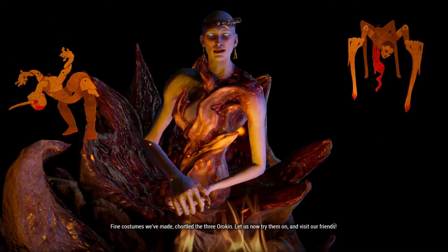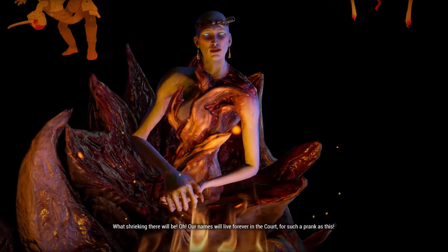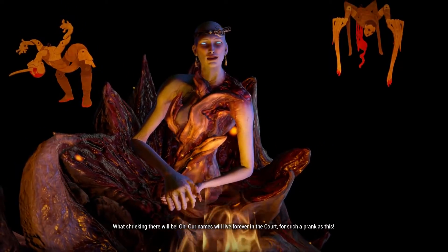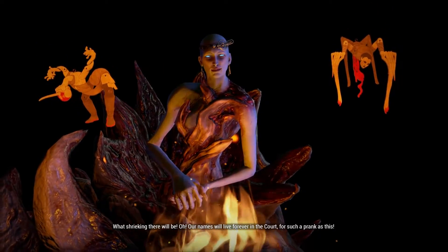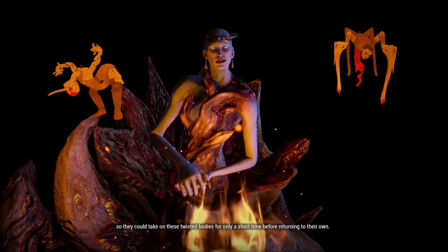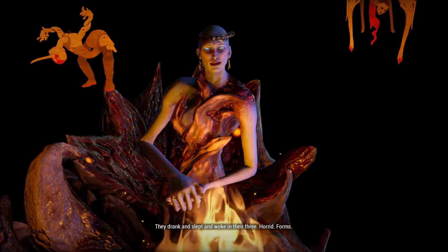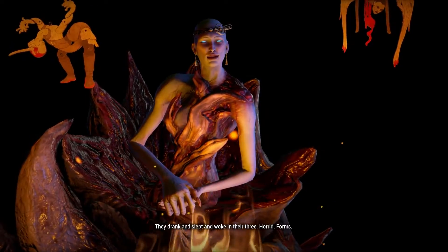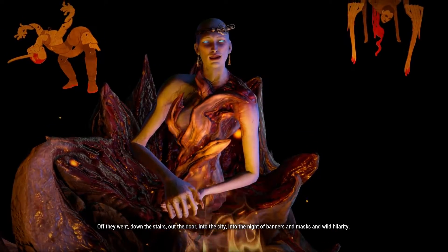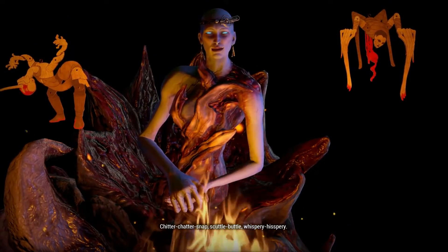'Fine costumes we've made,' chortled the three Orichans. 'Let us now try them on and visit our friends — what shrieking there will be! Our names will live forever in the court for such a prank as this!' Now the silent girl brought them their blue Coover, so they could take on these twisted bodies for only a short time before returning to their own. They drank, and slept, and woke in their three horrid forms. Off they went — down the stairs, out the door, into the city, into the night of banners and masks and wild hilarity. Chitter-chatter-snap, scuttlebuttle, whispery-hispery!